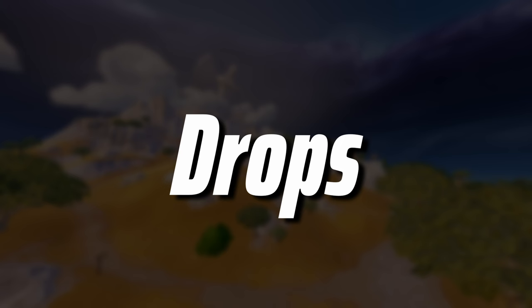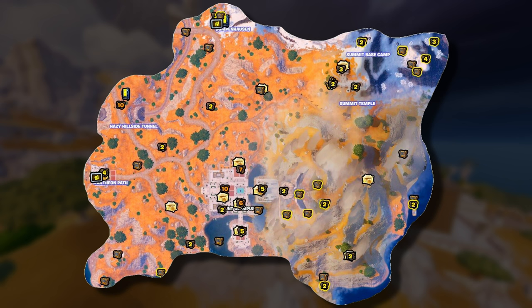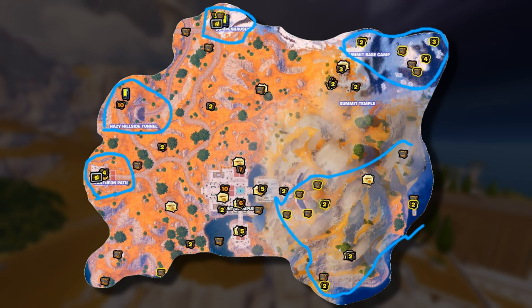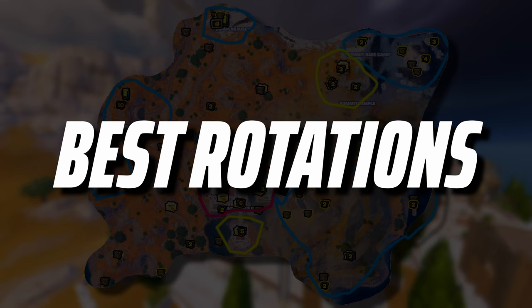Now we arrive at my favorite point — drops. We're going to split the drops into slow drops, medium drops, and hot drops, before deciding which drops are best for solos, duos, and squads. Beginning with slow drops — meaning areas where 9 out of 10 times you can loot fully uninterrupted — on the northeast, if you drop on the Base Camp, you'll be alone pretty much every time. Same for Dampenhausen, the Hazy Hillside Tunnel, the Pantheon Pass, and additionally all the spots behind the mountain of Mount Olympus — trust me, nobody ever drops there. Medium drops are the Summit Temple in the north and Olympus South. The rest of Mount Olympus will all be considered a hot drop. I am a huge fan of getting as many God Chests as possible in the early game, which is why I really like dropping on the eastern outskirts on top of the God Chest right here, rotating down to the other God Chest on the building over here, before making my way up the mountain, taking all these chests, and finally pushing into Olympus.